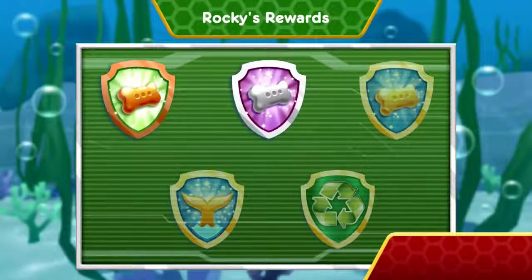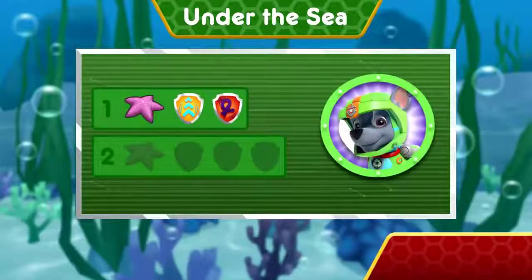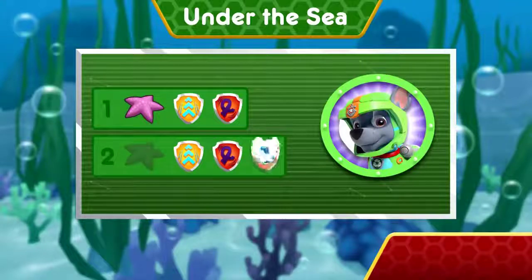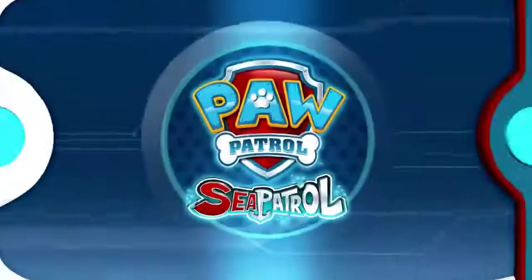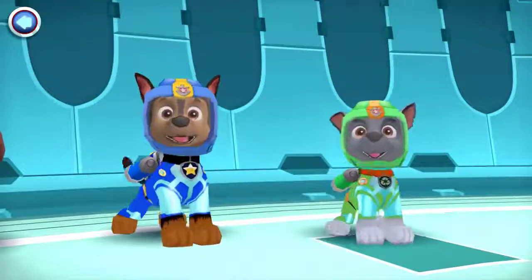You found both starfish, and now Rocky can help patch up Captain Turbett's boat! Wow! You earned new badges! You performed all the special moves! Pup-tastic diving! You found both starfish, and now Rocky can help patch up Captain Turbett's boat! We collected the loop-de-loop! We found the speed boost! We found the bubble roll! What a good pup! Rocky got wet to save the day! Choose another pup to dive to the rescue!